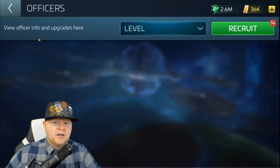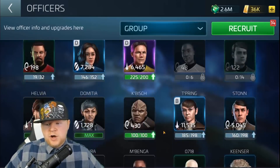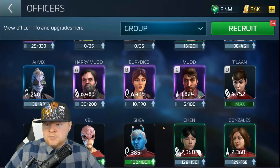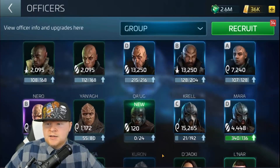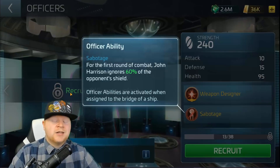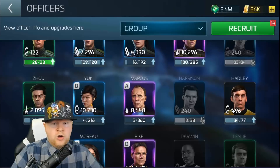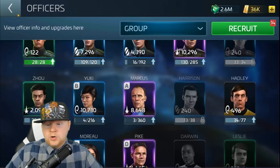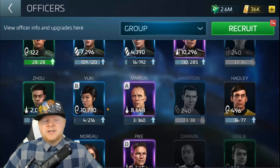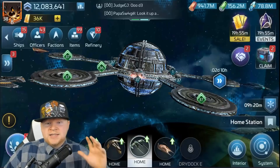The Saladin — max morale is beautiful on it. If you don't have max morale, there are still good officers to run. If you managed to get Harrison in the 20s, he's an extremely good card. His ability: sabotage — for the first round of combat, John Harrison ignores 60% of the opponent's shields. He's Section 31, so he has synergy with Yuki. Run Yuki, Marcus, Harrison and you get full synergy plus full shield stripping. You get the bypass in round one, shields going down quickly, and that Saladin has significant ability to strip and destroy ships.